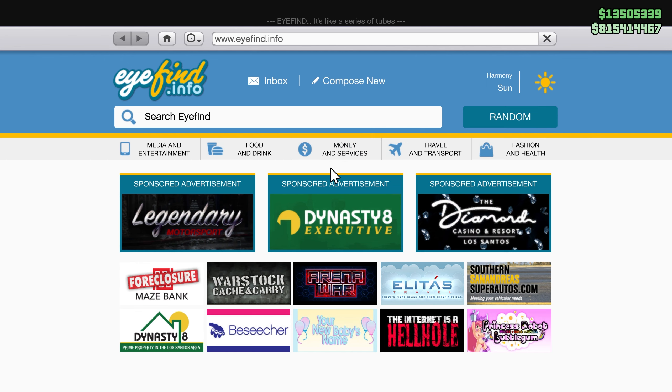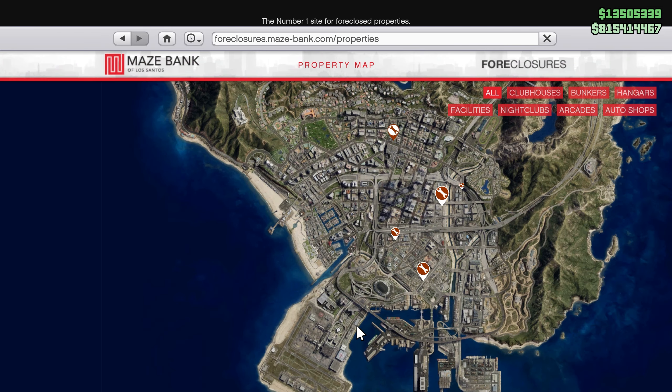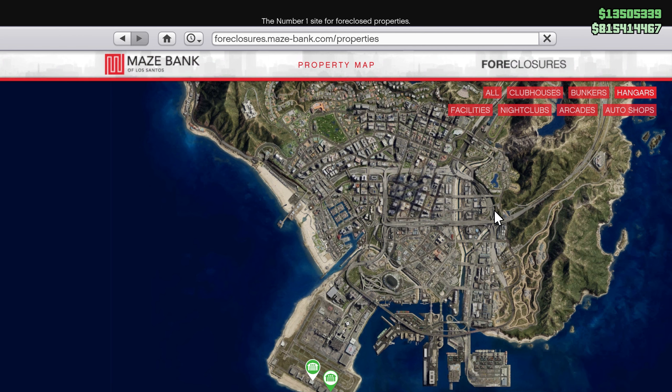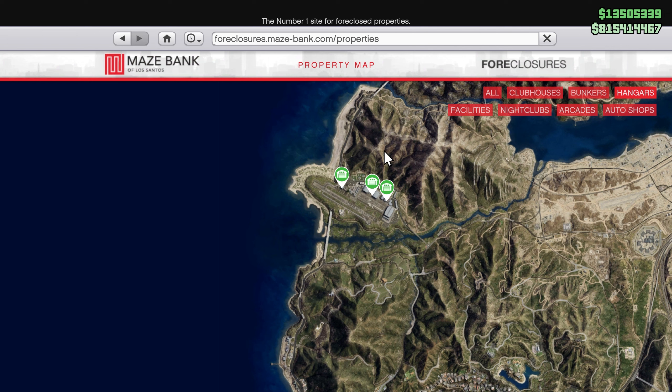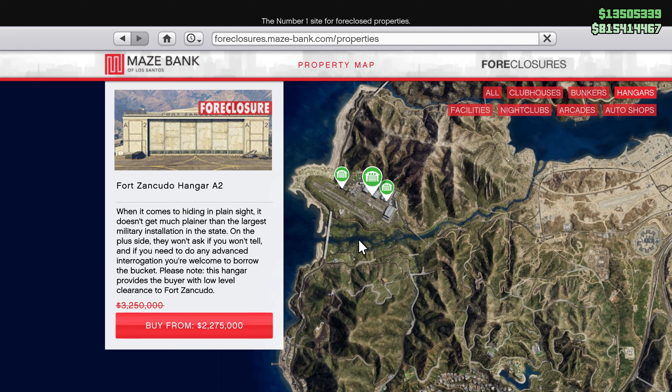If you don't own a hangar, what you want to do is go to your phone, go over to internet, click on money and services, go over to Final Four Closures Maze Bank, click on that, click the website, and now you can see a bunch of options to choose from. On the top right corner just click on hangars, and now you have 5 to choose from — 2 down at the International Airport and 3 up at the Air Base.